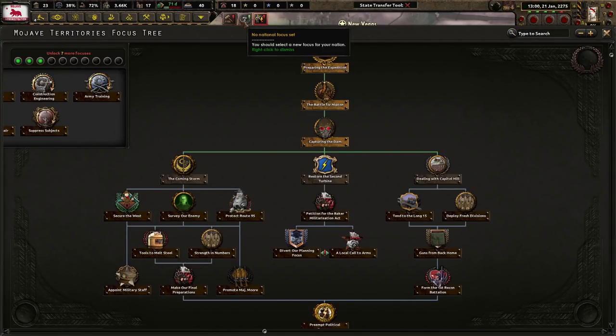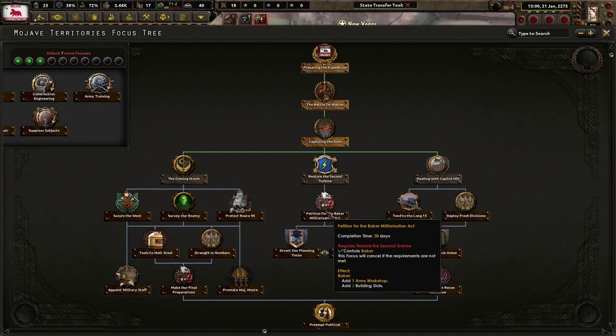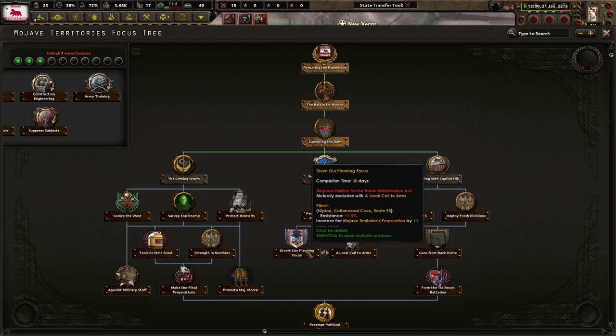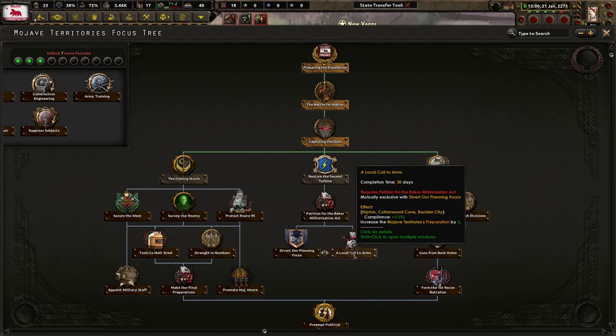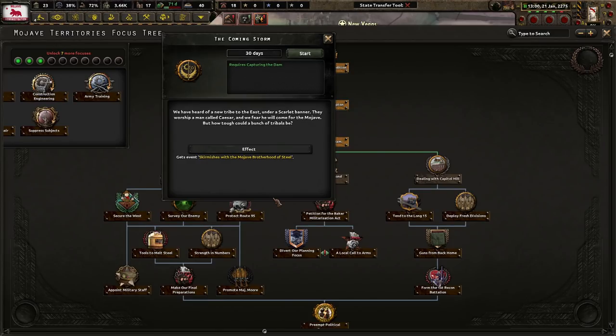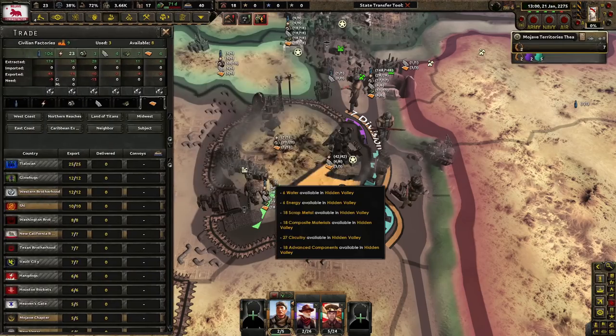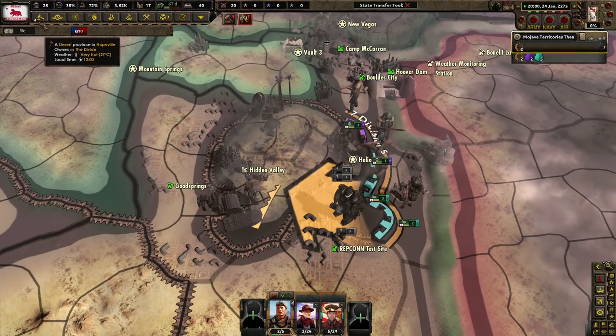The Coming Storm: restore the second turbine — the second of 17 turbines inside Hoover Dam will come online, increasing power output somewhat. We get an arms workshop, which we could actually use right now. We could do the diverting or planning focus, which gives places more resistance but more preparation, or we get more compliance. I like that one. Let's do the coming storm. We have heard of a new tribe to the east under a scarlet banner — they worship a man called Kaizal, and we fear he will come for the Mojave. We must prepare for any sort of resistance.